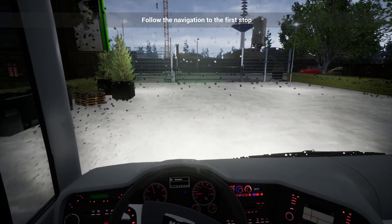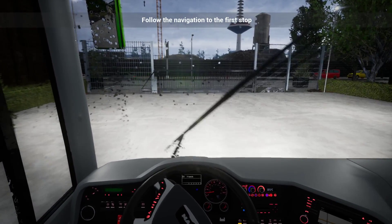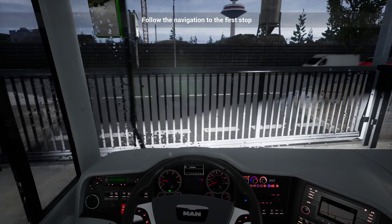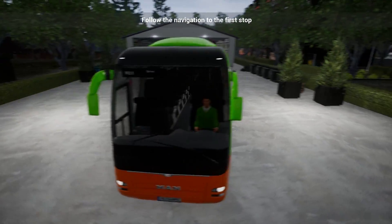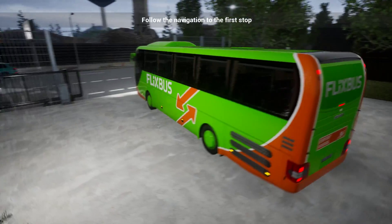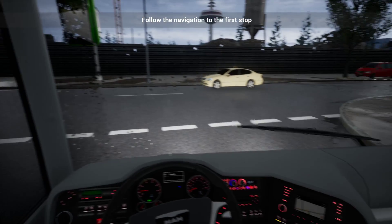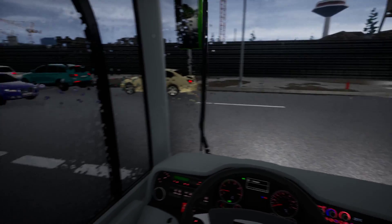Now let's observe if the physics indeed have changed, and if they are affected by the rain at all — if it's maybe slippier or something. Has the graphics changed from your point of view, guys? How is it different now? I'm not sure I noticed any difference. I guess in terms of lighting there is a change, but in terms of the overall graphics, I think it's more or less the same.